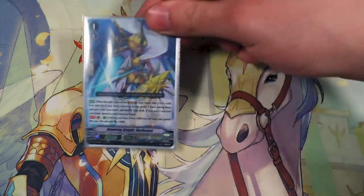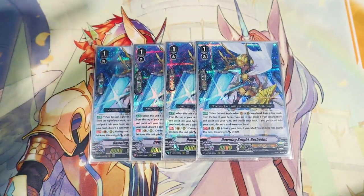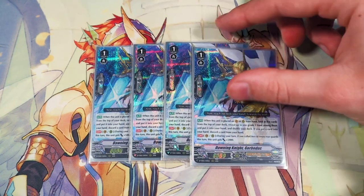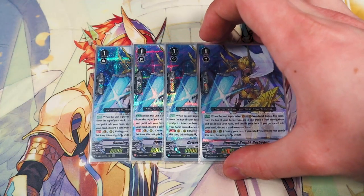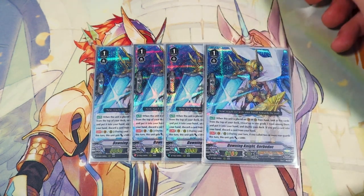Now moving on to grade 1s, starting off with four copies of Dawning Night Gorbiduck. The first skill is when it's placed on Vanguard or rear from hand — look at top 5, search for a grade 3, add it to hand, and shuffle. If you add one to your hand, you discard one. The second skill is if you call two or more things, it gets 5k, kind of like Unite. We definitely want four copies — not only to guarantee riding Gurgit, but to search for Percival. Finding Percival off this makes the game go much better by getting that extra marker. It also searches Sagamore and Mox Slash Dragon.